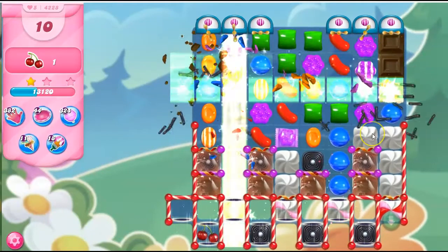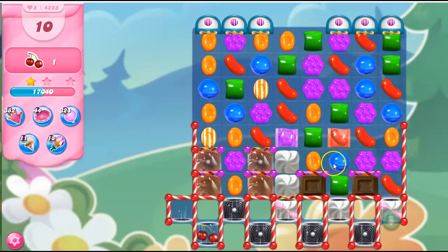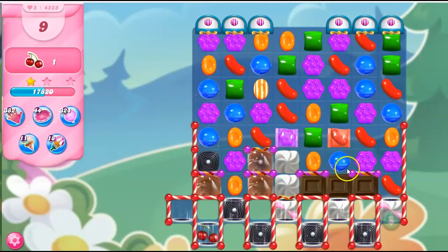I'm not going to have a lot of anything on the board until I open things up. So let's do it this way. Let's use that to give ourselves more space to do more things. I kind of like that wrapped candy where it is, so I might keep it there. I don't like any of the moves I have. I want it to fall down between here. Now the chocolate is freed, and the chocolate can start growing.